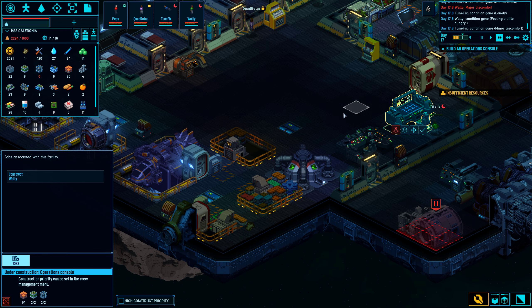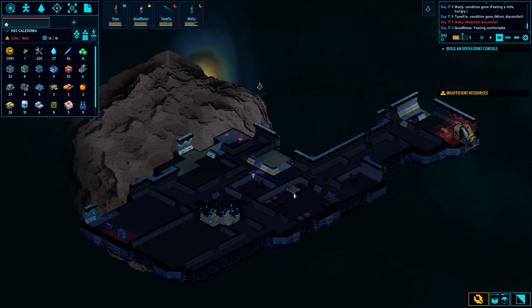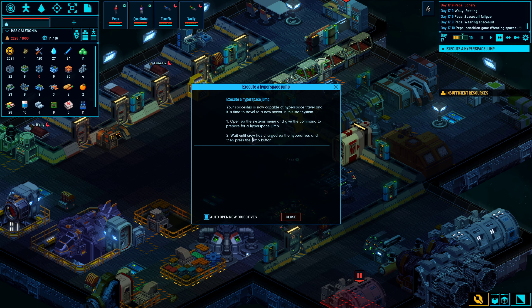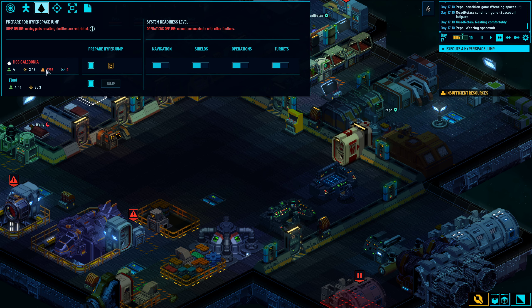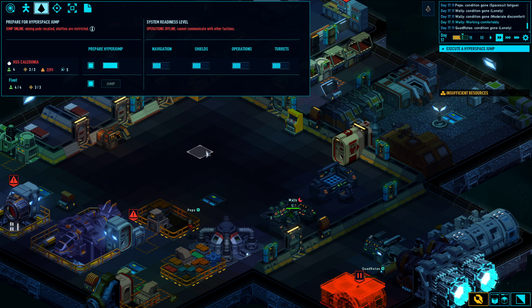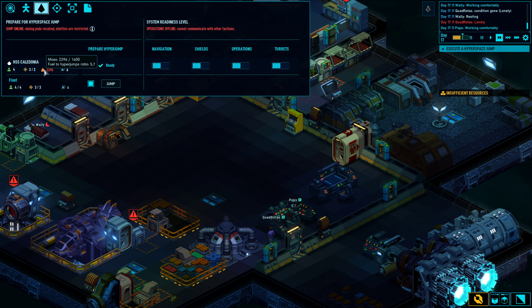I think we can turn off the salvage now. I don't think there's anyone over here, and I think we have what we want from that ship. We are capable of doing hyperspace travel — but I don't think we actually can right now if I try. Okay, so we just need more fuel. Jump.